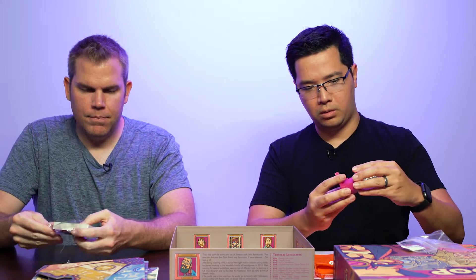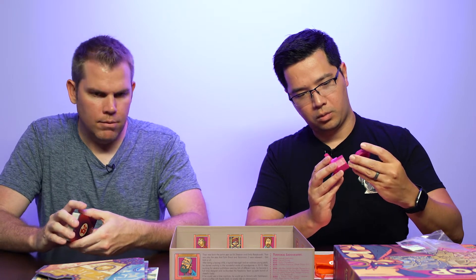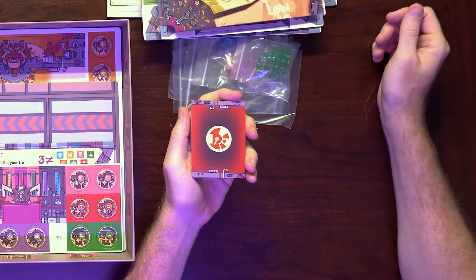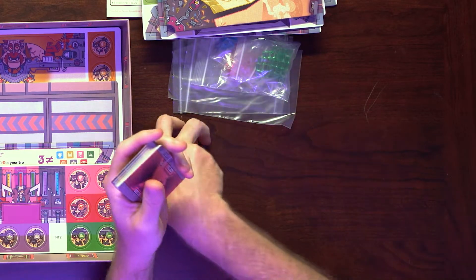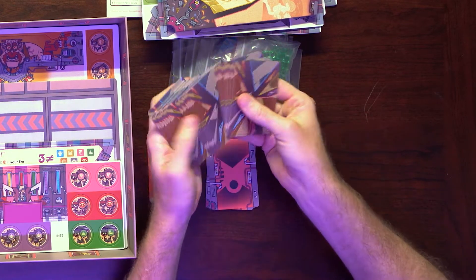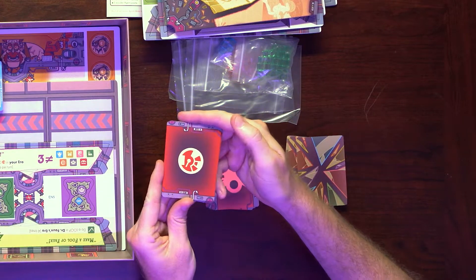Does it assemble? Did it look like it assembled? It probably assembles. I'm having a little problem here — probably in the directions. You have some cards. Let's see, different backs on them. So you have this deck of cards, you have these decks of cards, and then you have these decks of cards. Let's look at the red backs first.